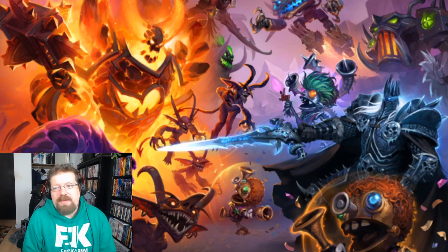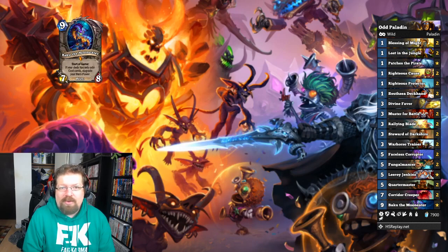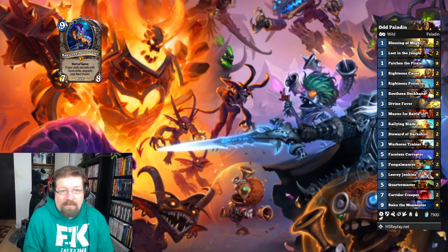We've gone through Reno Quest Mage. The next deck is a classic, one of my Agro Master's favorite decks: Odd Paladin. Baku, our old friend, re-emerges here and is still very good in Wild, believe it or not. Baku — if you only play Odd cards — gives you an upgraded hero power which gives you two recruits every time you click that button.